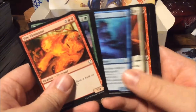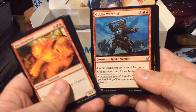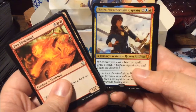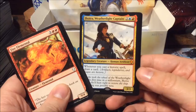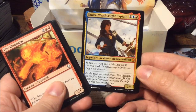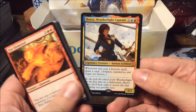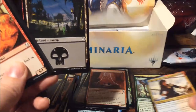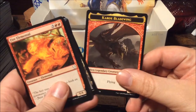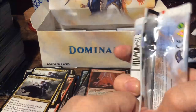Spore Swarm, Goblin Warchief, Memorial to War — and yes! Jhoira the Weatherlight Captain. For four mana we get a three-three: whenever you cast a historic spell, draw a card. A lot of people say this is a bad card for standard and modern, probably true, but not for commander. That's three mythics! And a Bladewing token.